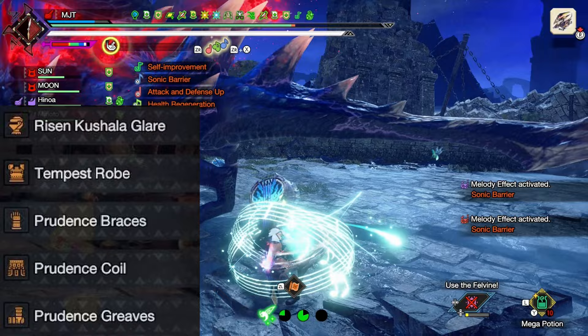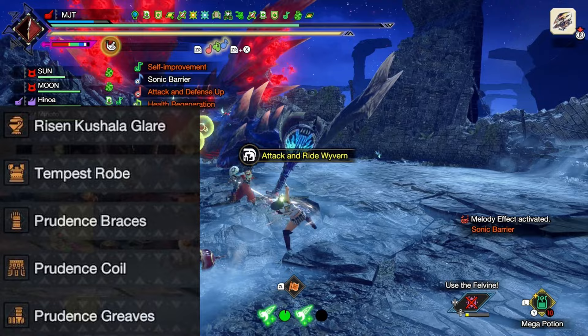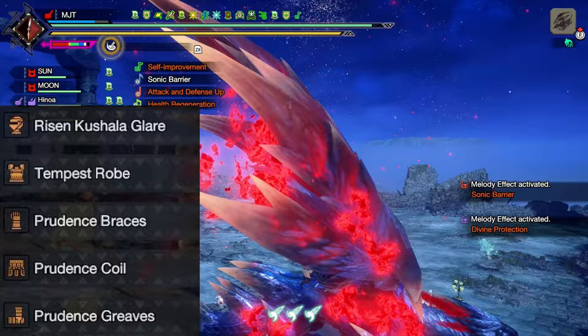To further improve survivability I chose to use the Amatsu chest for 1 level of Heaven Sent. 1 level of this will also give you the ability to sharpen your weapon when skill swapping.